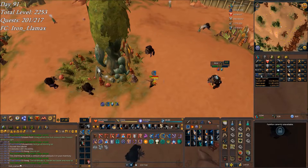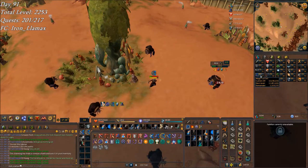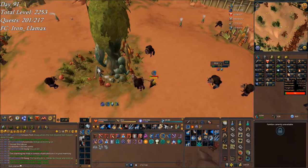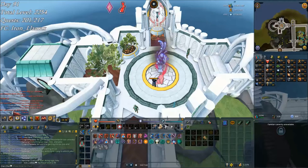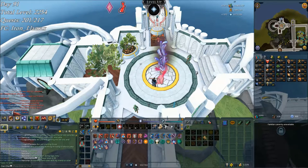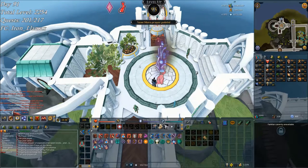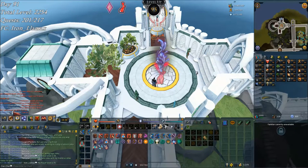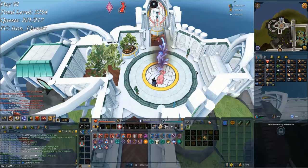Also starting the day with 97 mage — only two more levels there for my first 99. Hopefully it'll still end up being slayer, but that seems kind of unlikely. It's that time — it's about to tick over, I think I did the math right — yep! There we go: 95 prayer! The last prayer level I really need, but that's the last for a while. I can't believe that's done.